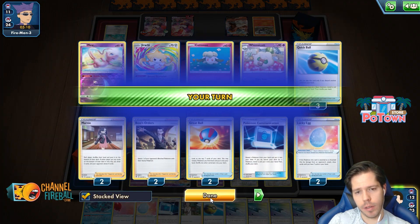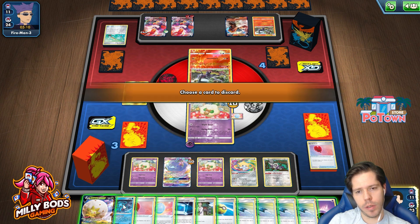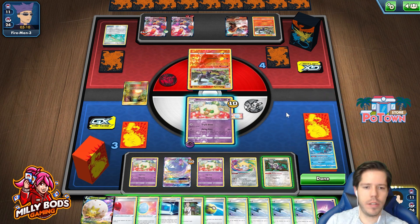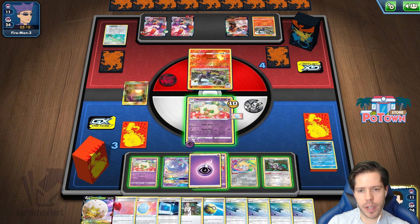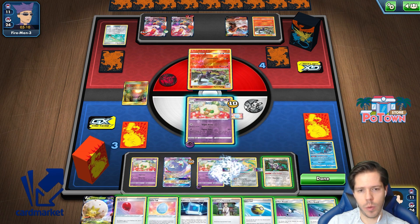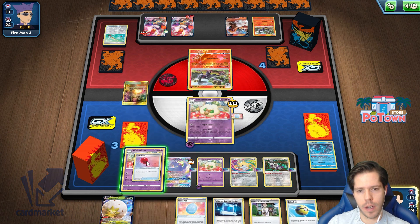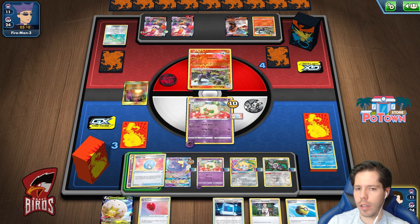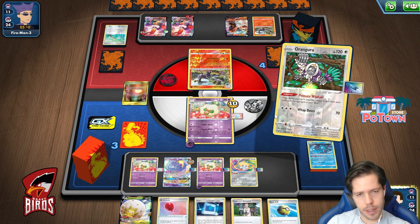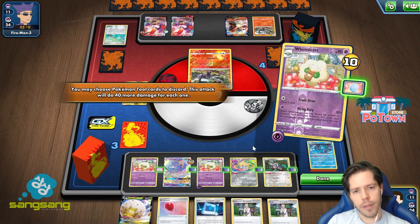I don't think I have another Boss — I'm pretty sure I don't. Now I'll get rid of the Fionn. I just need to be patient. I will attach though since they're out of hammers, and go one, two, three, four. The air balloon could be useful. Now I'll put the Quick Ball at the top, and then Flying Fury — I need three.